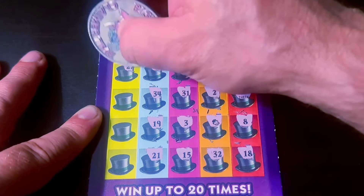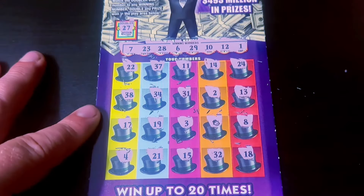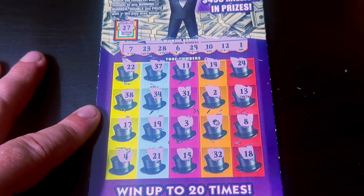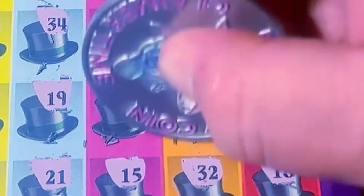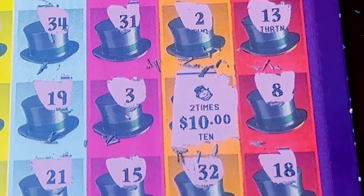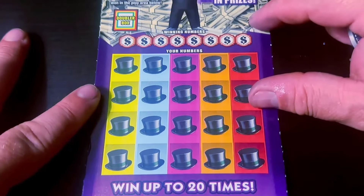Numbers 11 and 21 — nope. Last chance — just a Mr. Monopoly, we're going to double this. That's a break-even ticket and we're on the board. This is a $240 session — halfback is 120, that's our goal. Ticket number eight.